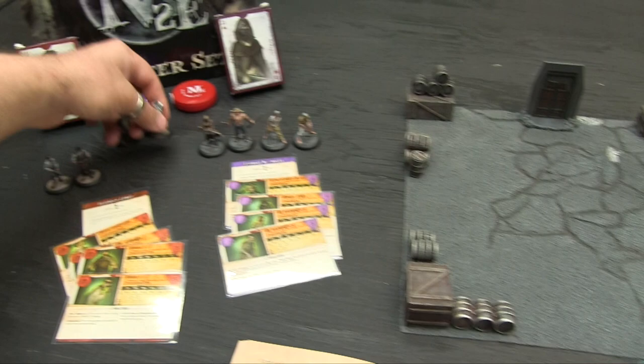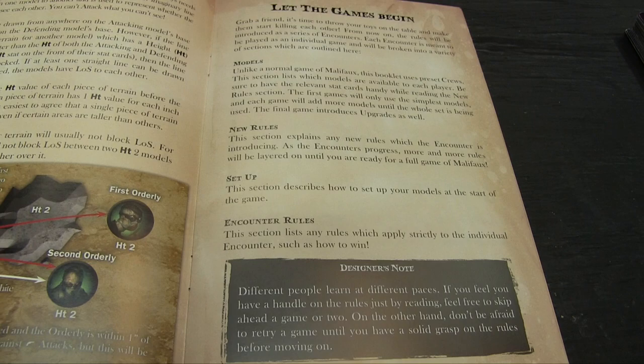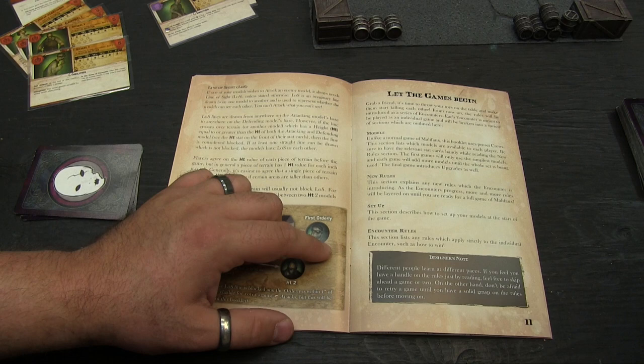Now we get to the encounters — let the games begin. In the following section, as we go through each encounter, you'll see the models used, what new rules are introduced each time, how to set it up, and any special rules. The design layers in new rules each encounter. We're going through all five over two episodes — the first three today.